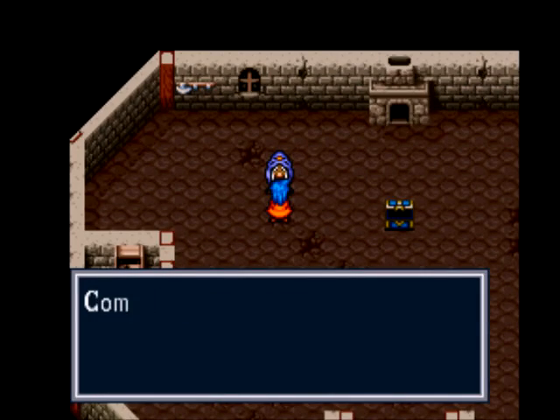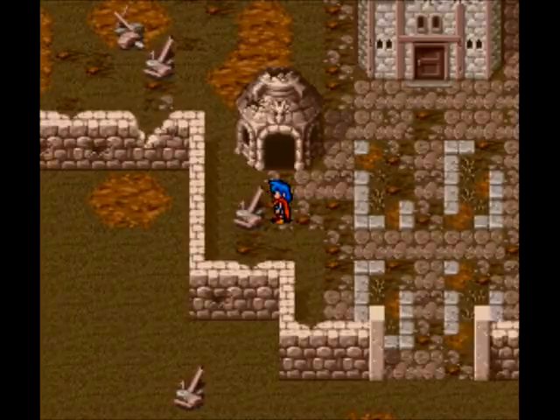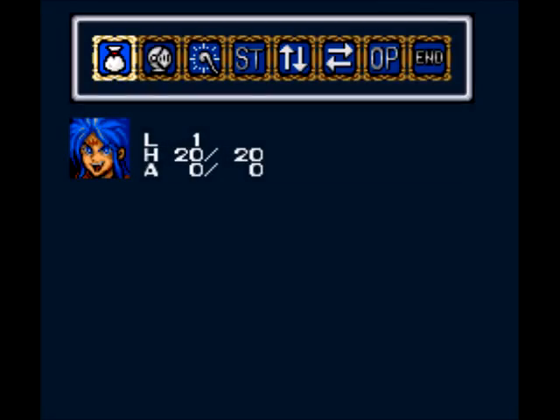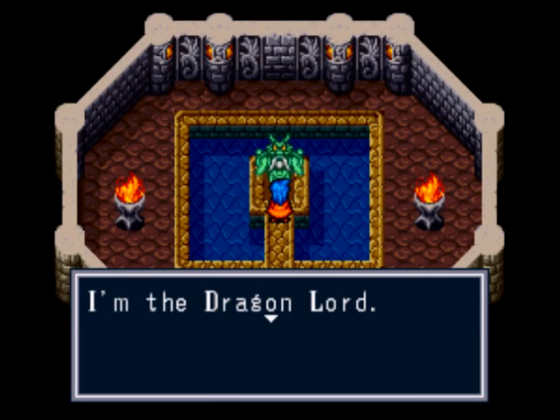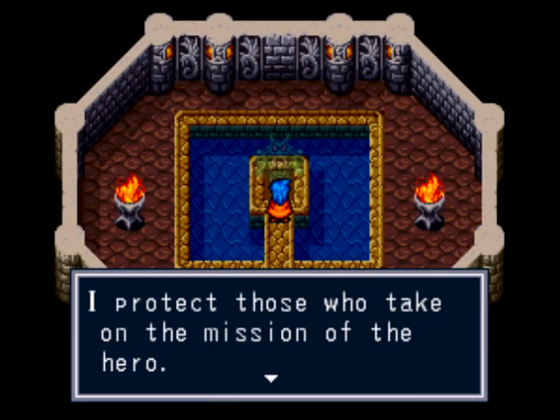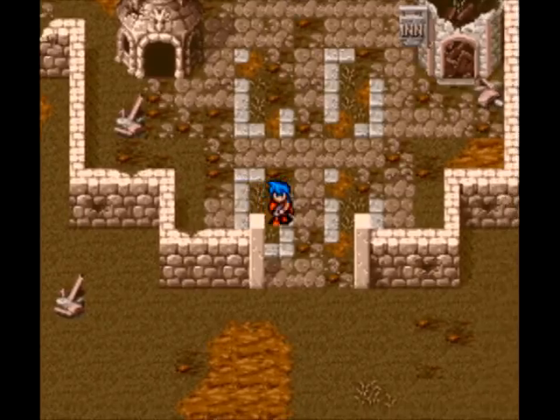While you're level grinding, just talk to her and she'll restore your HP and AP — Ability Points. If you want to save, here's where your save point is. I thought the Dragon Lord was a bad guy — well, not in this game. You talk to him and this is essentially your save point. They have them all over the game, sometimes in dungeons, sometimes not.